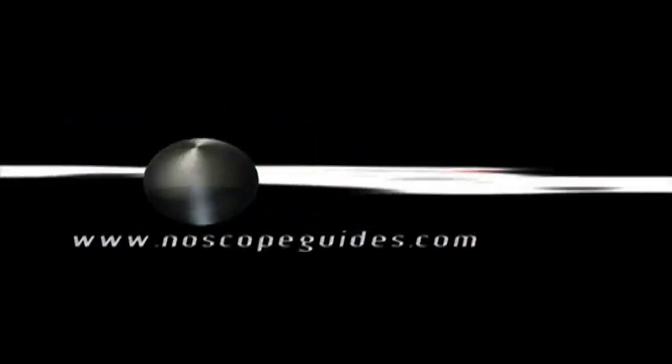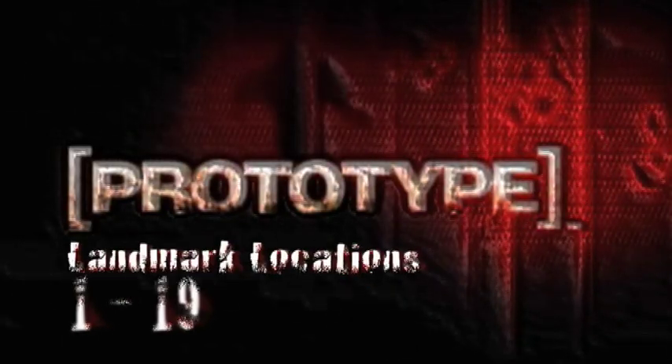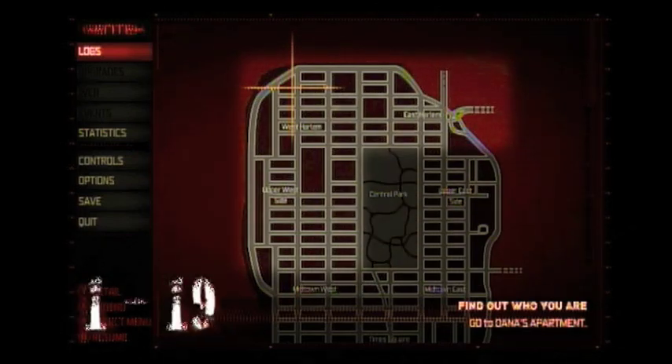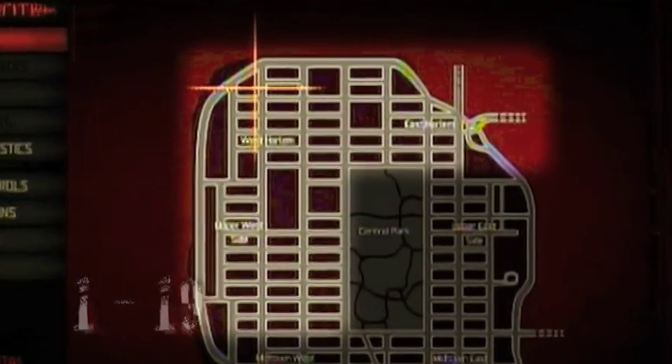Escape Artists here. I've got a guide on the first 19 landmark locations in Prototype. I'm going to go in order and basically follow the strategy guide, except the strategy guide doesn't show you if the landmark is on the ground, on the rooftop, or somewhere in between. This guide does. Landmarks 1 through 19 are in this part of the game map, and we'll start with landmark number 1.